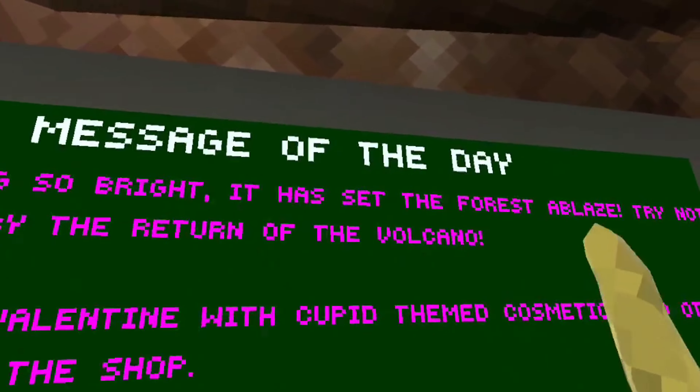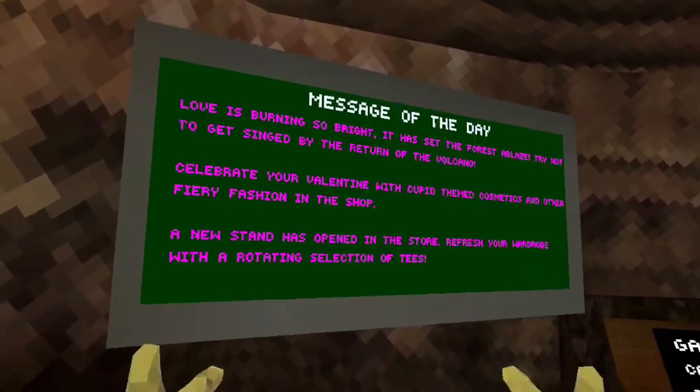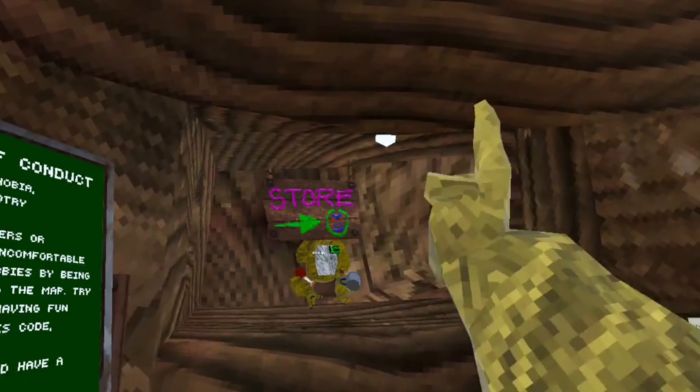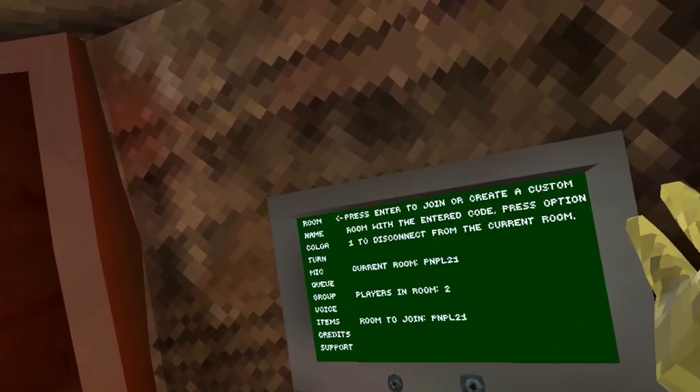Guys, the Valentine's update is here! Apparently the volcano has returned and there seems to be new cosmetics in the shop. We're gonna be checking all this out with Banana Gaming. Before I start, remember to join code PNPL21 - I may be in there, do it!